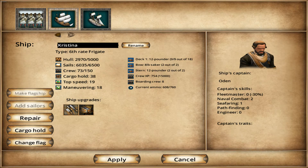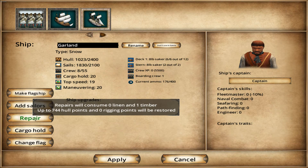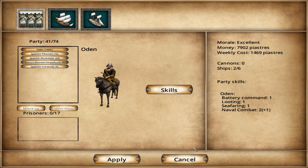Here in our party, we've got our flagship and now we've got the Garland, which is pretty cool. We've got a captain — I don't know who that guy is, but he is the captain. You can see we can repair at sea a certain bit, so we'll do that. But we should also take it to a shipwright to get it really looked at.